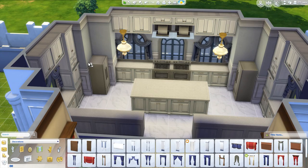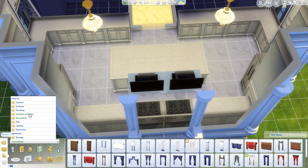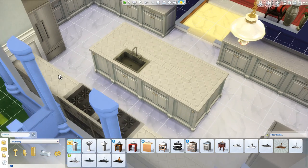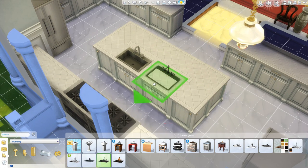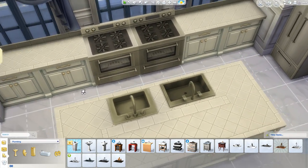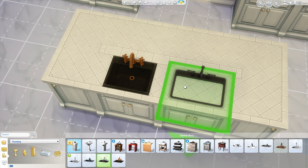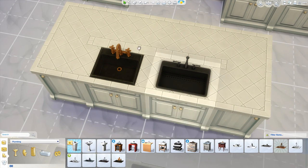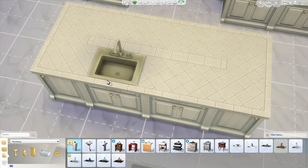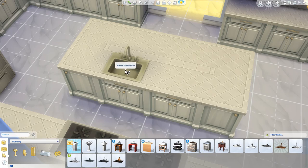Next we need to place in some sinks. I'm going to place them in front of these. What were the sinks I used previously? I'm looking for one that has kind of the same metal texture — these two sinks look so similar. Does this one come in our material? Nope, it doesn't. I think it's actually the one that came with Cool Kitchen. Oh, I'm getting it all mixed up. I'm just going to use this — I'm not even going to bother.